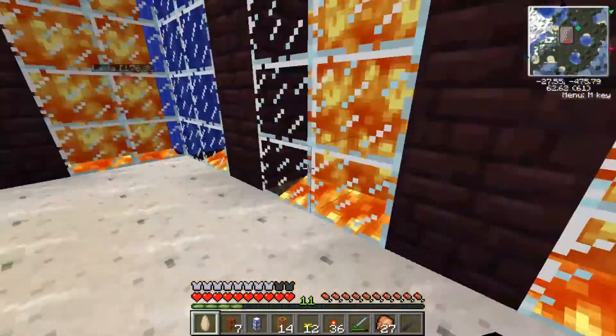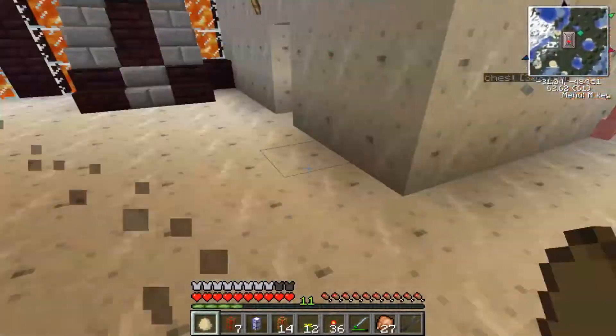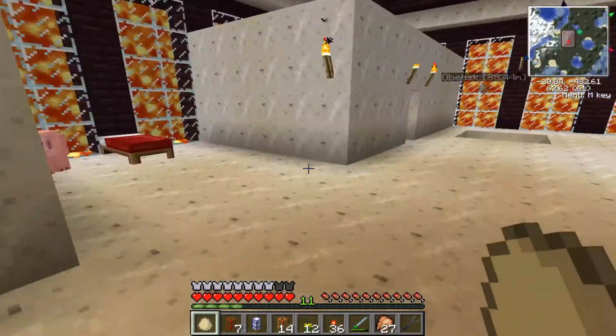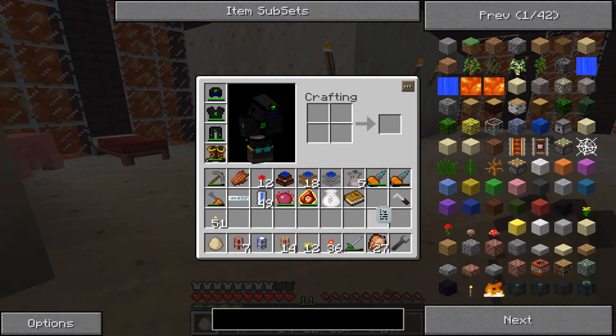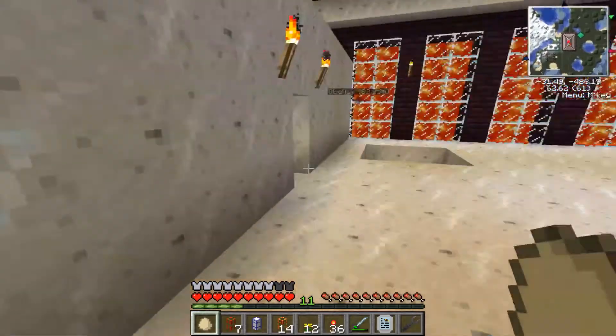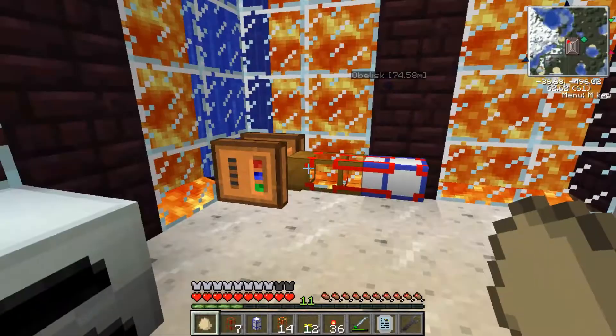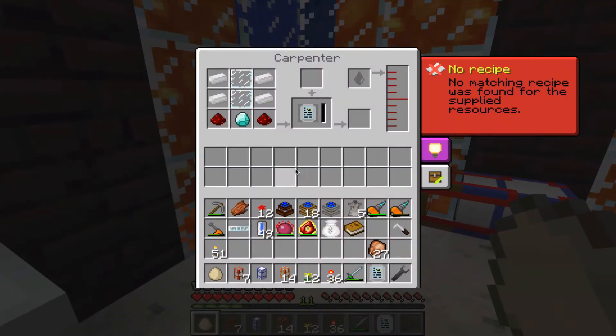Hey guys, and welcome to episode 32 of PG Mining 10's Let's Play. This episode we are going to continue with the bees. Last episode I finished off saying I was going to make this bee-alyzer, and I did say I needed a centrifuge extractor. It did finish - I got enough power and all the items were ready, so I now have a bee-alyzer.